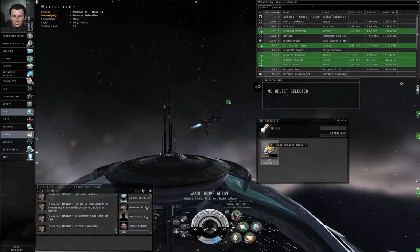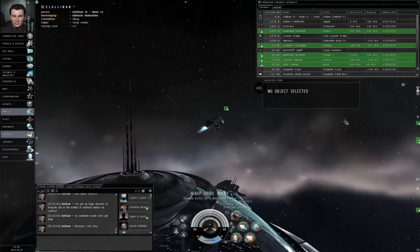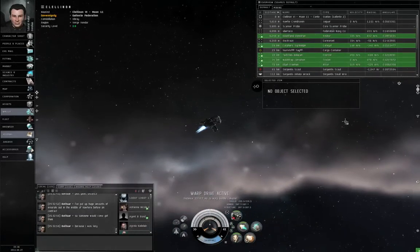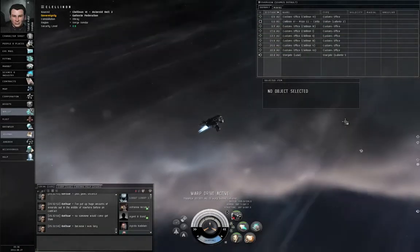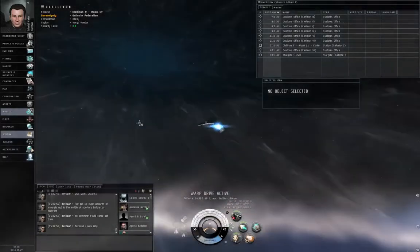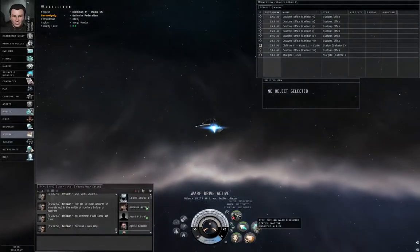I forgot to drop off the core scanner probes back at station — I'll do that when I dock up. Traveling fast in a light. I've put the civilian warp disruptor on the second mid-power slot.